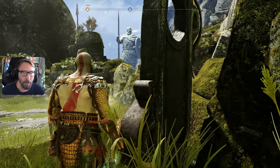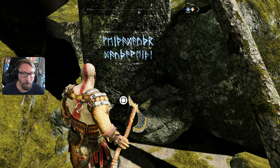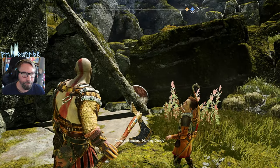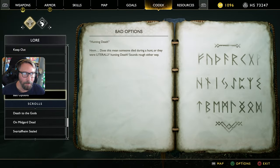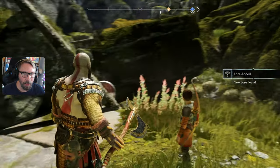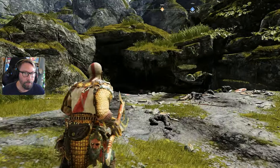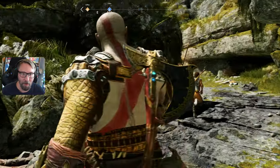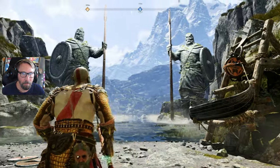Are those two guarding statues? We're heading for a dragon — is this dragon two of three already? Can we do it? It says 'Hunting Death.' Technically it would be our third dragon we've run into. Does this mean someone died during a hunt or they were literally hunting death? I'd say the dragon's name is Hunting Death, the way the other one's name was translated to Terror. I don't know if I'm prepared for whatever's about to come our way.